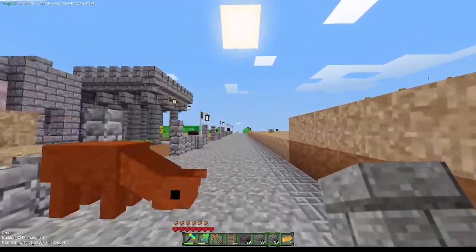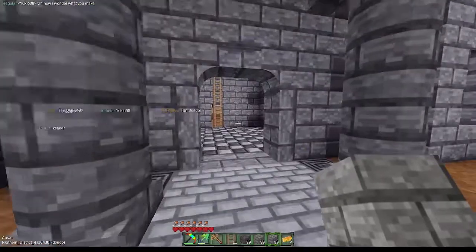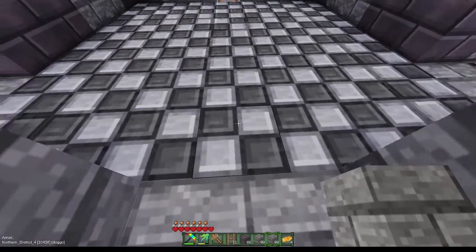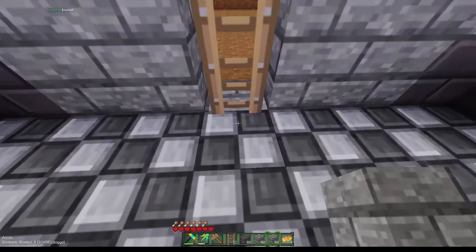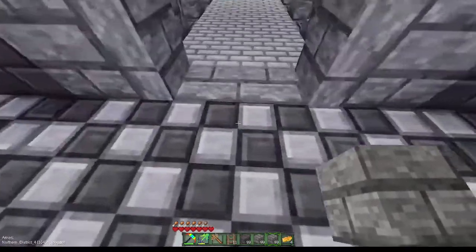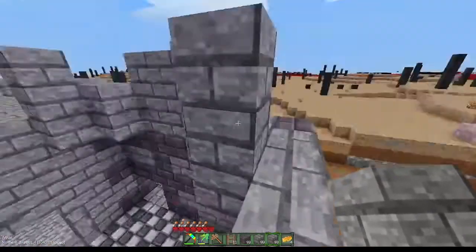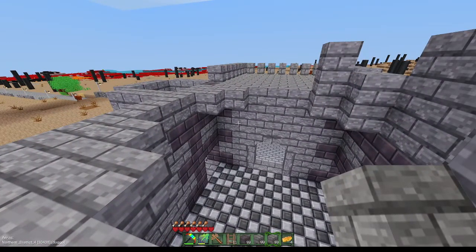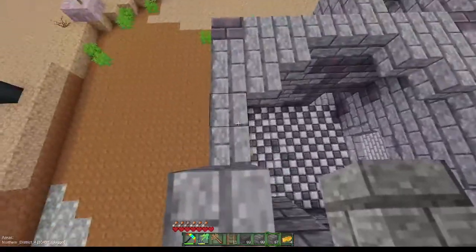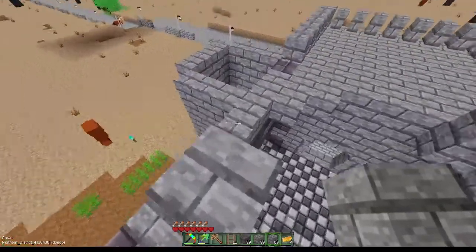Let me think about the diameter on this. We have an eight diameter — one, two, three, four, five, six, seven, and the other edge: eight. Actually it's a nine diameter, because you've got to count the edge, which would be the line, so that's nine.